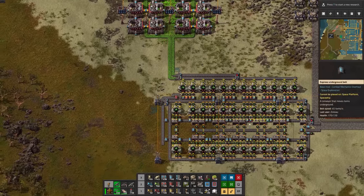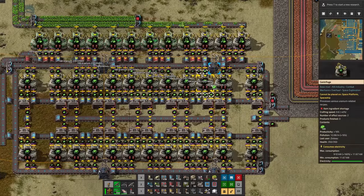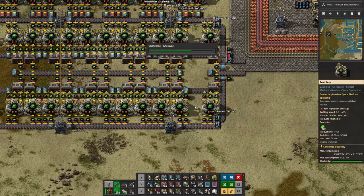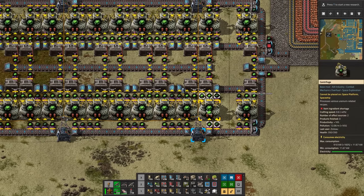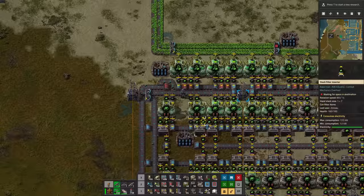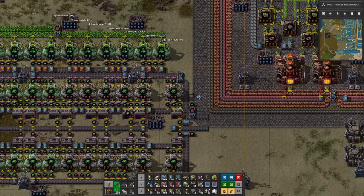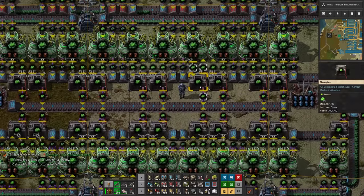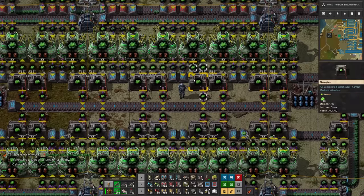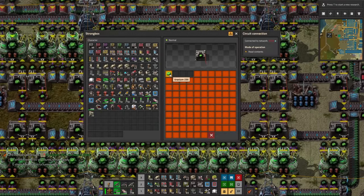Here's our new uranium processing area, and we are going to seed it with some already-crafted uranium-235s — pop a stack into each one of these. The autosave rears its ugly head, of course. I need to change the amount of time between autosaves. Just to get things going, let's swap the productivity modules for speed modules in these centrifuges. We can make use of this 2x2 strong box. Each one of these centrifuges has their own buffer chest that it can spit out 235 and return 235.